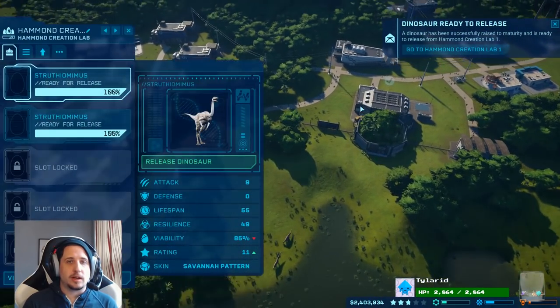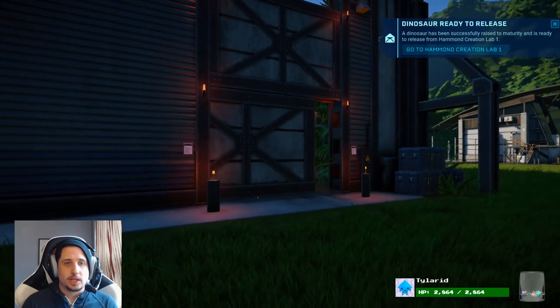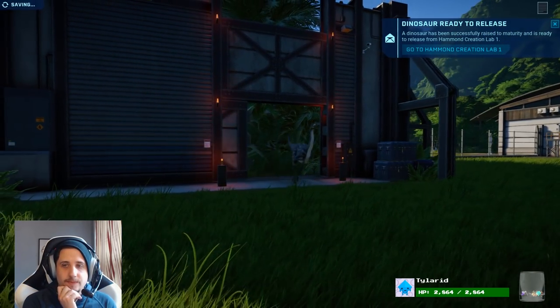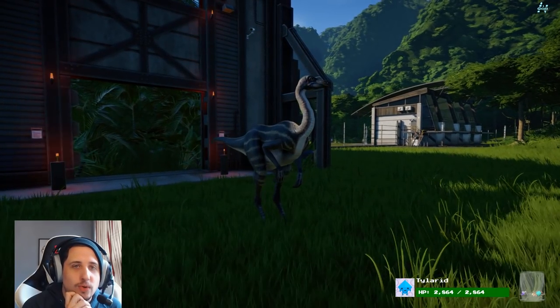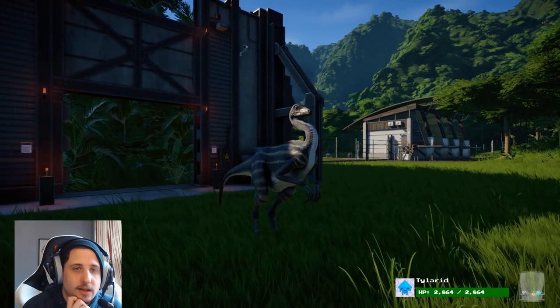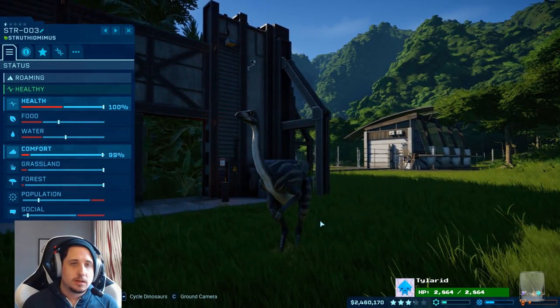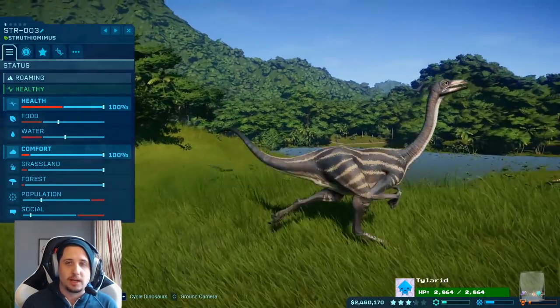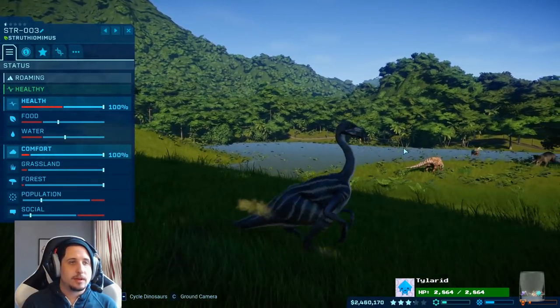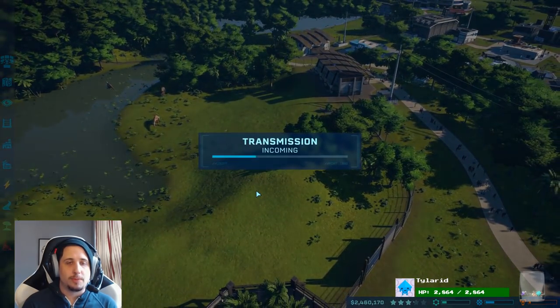Let's check this one out — this one's the Savannah. Ooh, stripey! So that one's kind of dark. Dark stripes, a white underbelly. Ooh, that's pretty. Think of a name for the Savannah one. And we'll go pop out the other one.